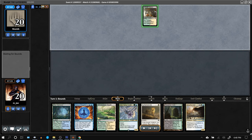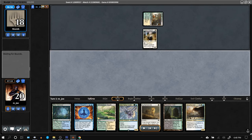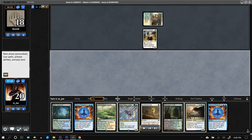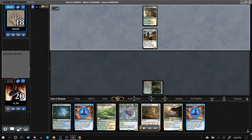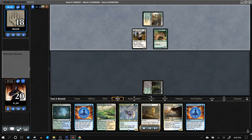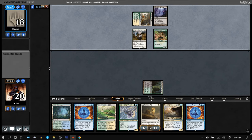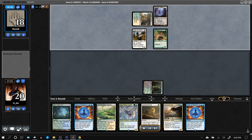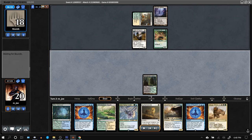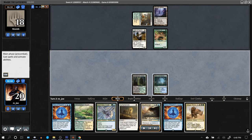Opponent mulls to five, but we know Infect can have pretty powerful mulls to five. Giver of Runes — that card can be really annoying. Another Force is pretty awkward. They have an infector with protection from Giver and a second infector. Siege Rhino is nice as a closer, but we're on defense for now.